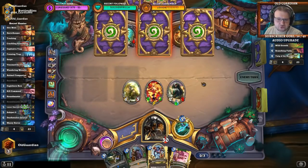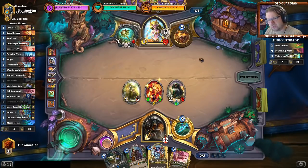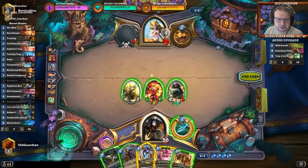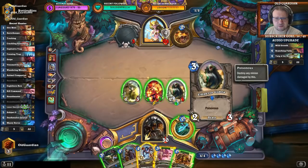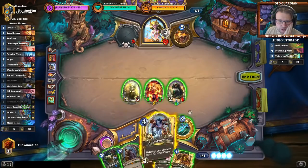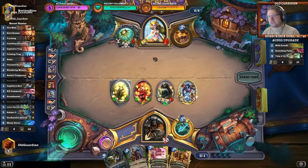This kind of Druid deck runs Spreading Plague for sure — that can be an issue. He's digging for Spreading Plague right now. He could also have a Spellstone because he armored up. I'm going to have the option to Houndmaster the Cobra. Play around Swipe a little bit. Or I can Houndmaster the Bear Shark — if he wants to get his Twig working, he will have to hit into the Bear Shark. I think the Bear Shark is overall the better target. Because if you want to get somewhere with your Twig, you're going to have to punch your face into this 6-attack minion.